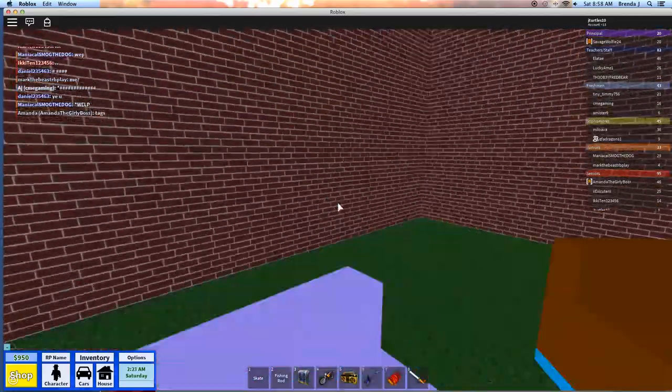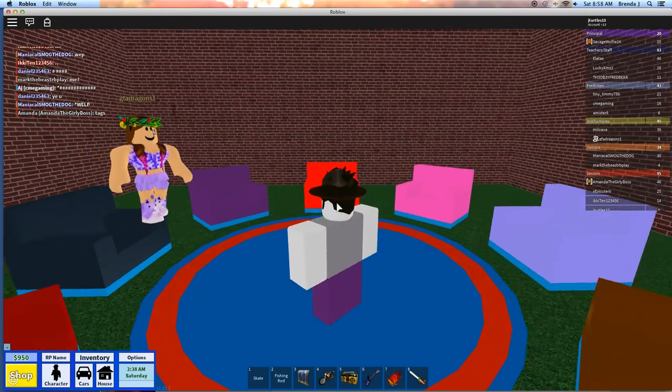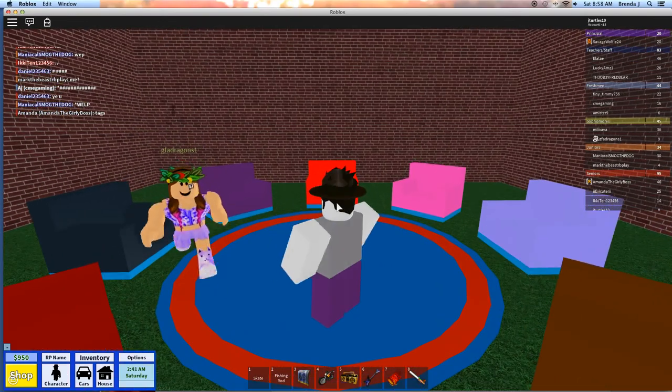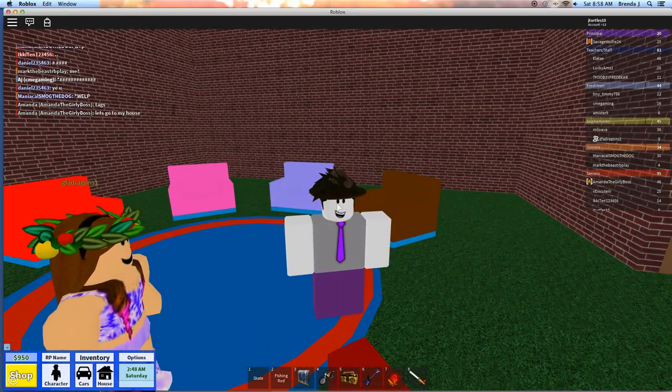There's a little line here that you can see, so that's how you know it's the right spot. When you're in here, this is what it looks like — it's just a cool little hangout place, kind of like a hangout room where you can sit, have a meeting, and talk.